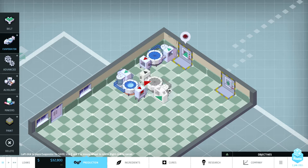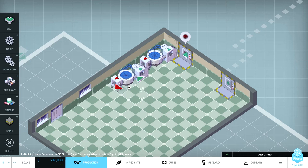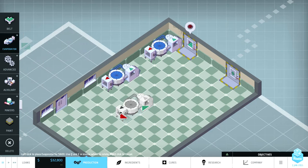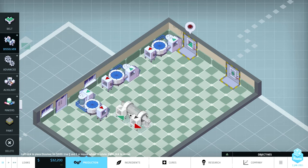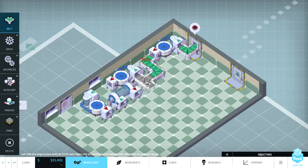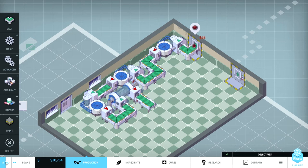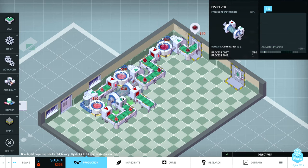I'm just trying to see what the most efficient way to place these machines is. One, two, three evaporators. Now we have to hit it through — there are the advanced machines — the dissolver, which will remove the side effect and upgrade us to the next level. Let's run it. We're going to be losing quite a lot of money until we get some drugs going. We're up to concentration four now, and we no longer have a side effect.